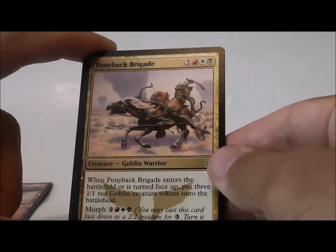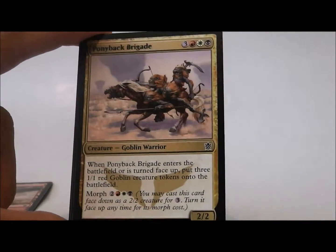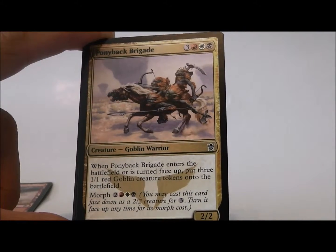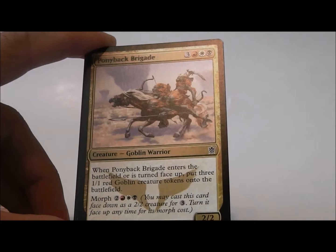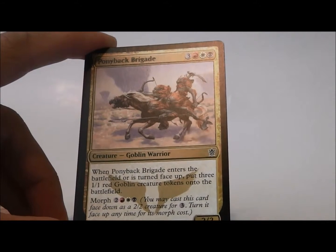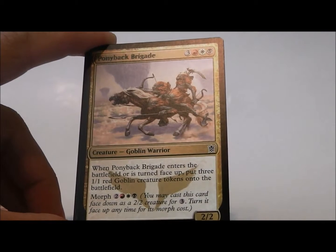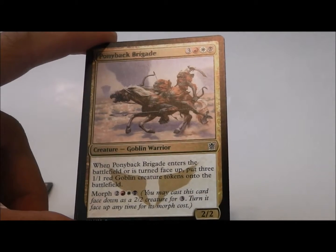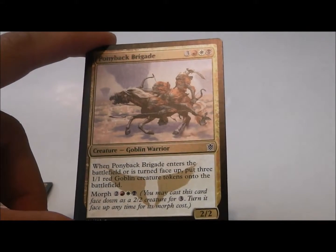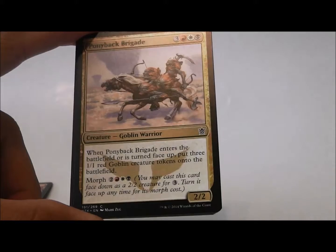Oh look at that, Ponyback Brigade — and it's kind of smudged at the top, that's interesting. Ponyback Brigade is the Mardu morph card for five, so it's a 2/2. You can play it for morph for three. You can turn it face up for five. When Ponyback Brigade enters the battlefield or is turned face up, it puts three goblin creature tokens onto the battlefield. So you get five damage for five mana — pretty good.